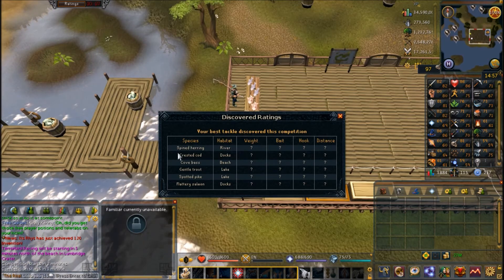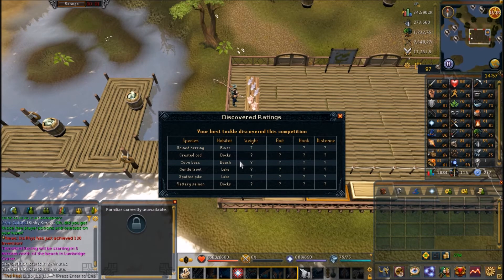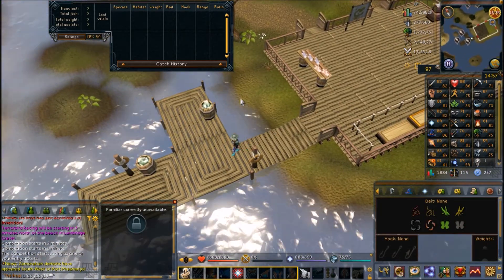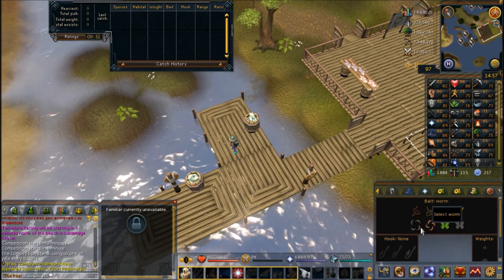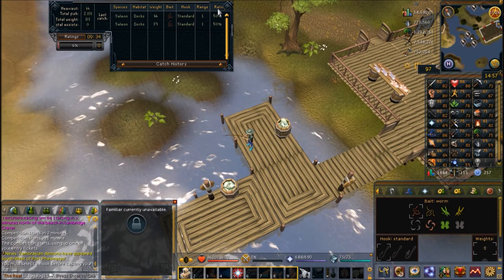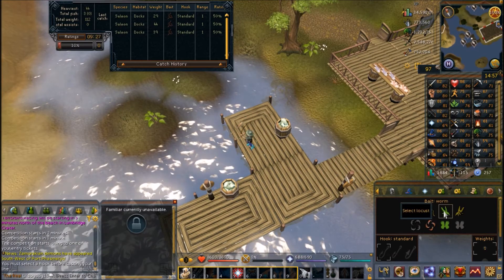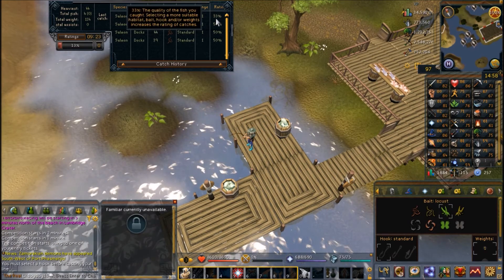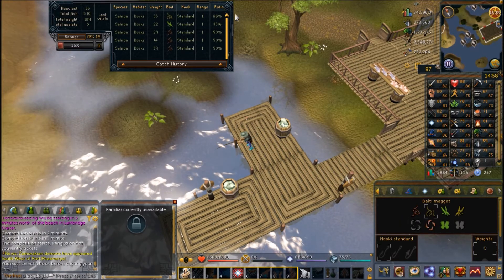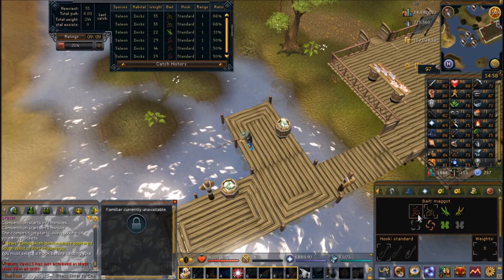It's useful to check ratings before the game starts to see where fish are. I can see crested cod and flattery salmon at the docks, so I'll knock out both once the game starts. When the game begins I head straight to the docks and fish near the barrels, selecting a hook, weight, and bait. After catching a fish with a worm, I switch to a locust — a different bait type — and watch the rating change. My rating goes down, so I try the maggot next, and since it's above 50 I've gained 33, meaning the maggot bait is correct.